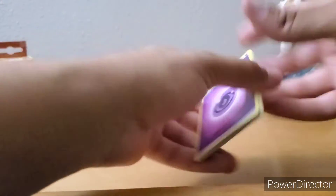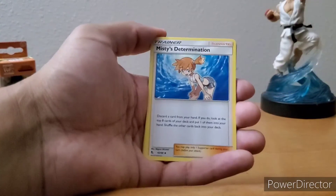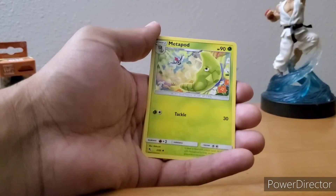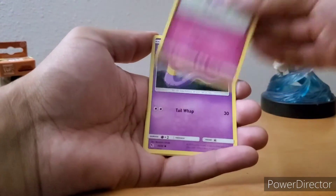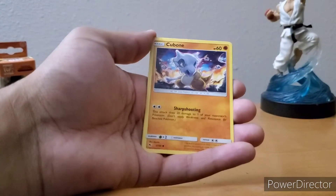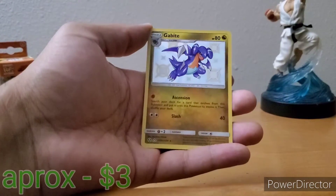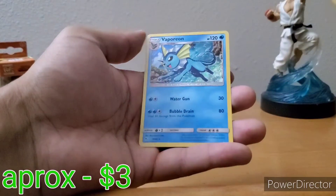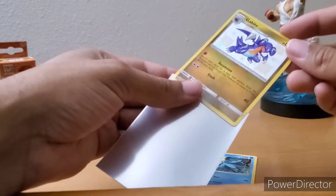Next pack — Shiny Mewtwo premonition! Pack has Misty, Staryu, Jigglypuff, Ekans, Joodood, Cologne, Shiny Gabbite, and Shiny Vaporeon! We're on a roll with the Shinies! Not complaining, let's keep it going.